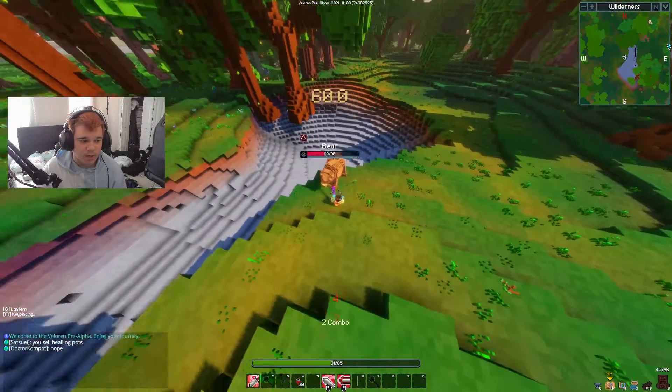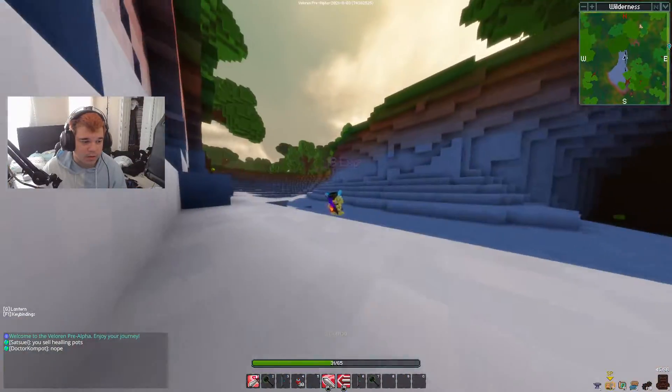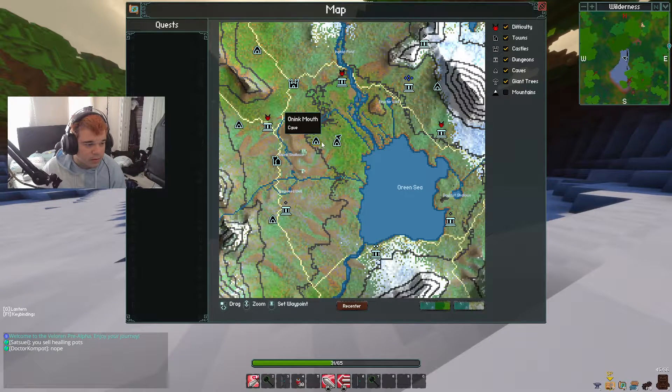Alright, we've got a bear just attacking us randomly — let's go ahead and kill it. So this is the start of the cave. On the map, if you scroll out or zoom in, you're going to see little cave markers. These ones right here. If you don't have them enabled, go to the top right and enable them.